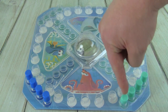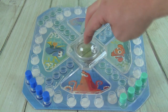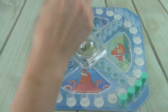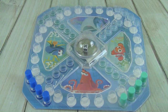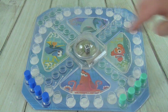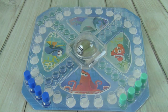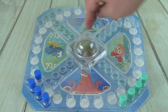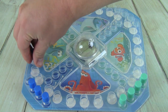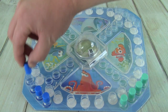Alright, here we go. Whitney rolls a two, then Pete rolls and gets a one. They keep taking turns rolling — ones, twos, threes, fours, fives — neither getting a six to move a peg out for a while.